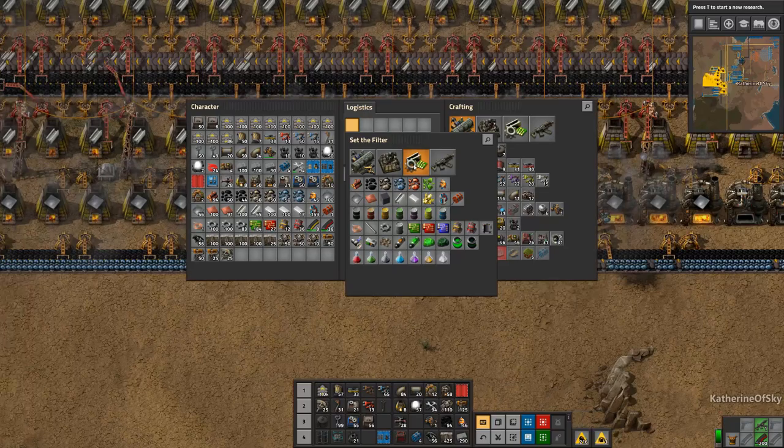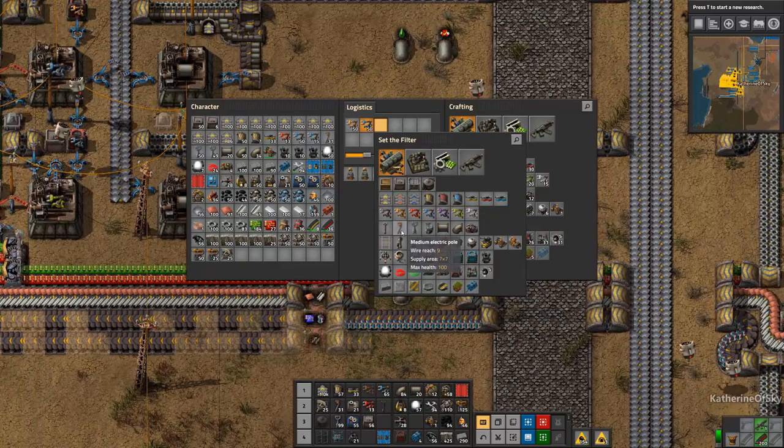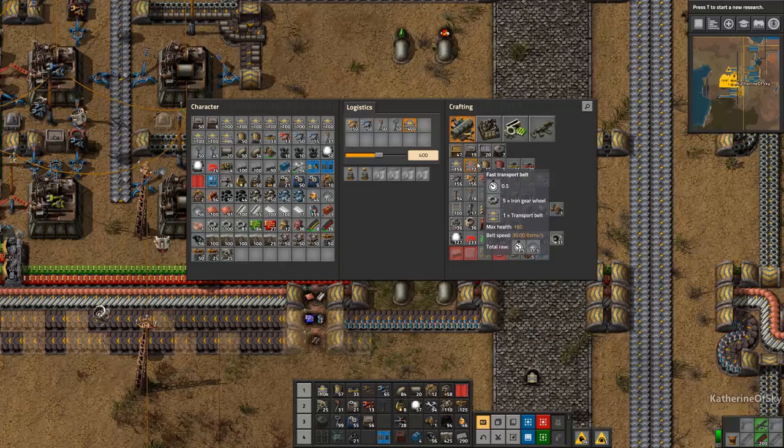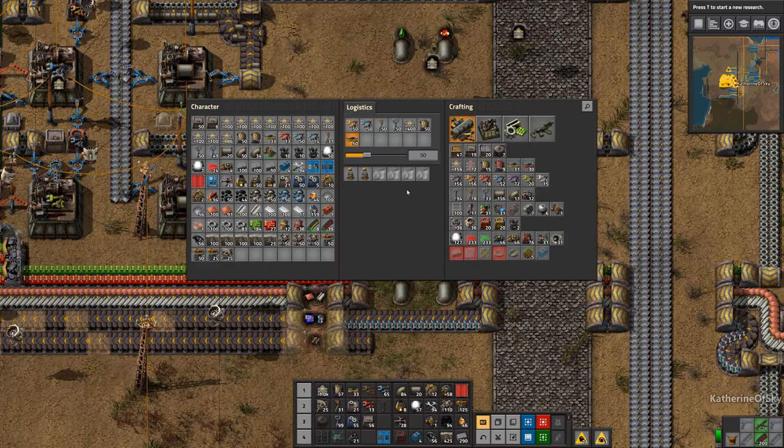I need inserters. I need to get 50 of these. Let's get 50 of those guys. I don't know what else we need. Power poles, probably 50. Belts at like 400, and then we'll have splitters and undergroundies. I think that's all I want at the moment.